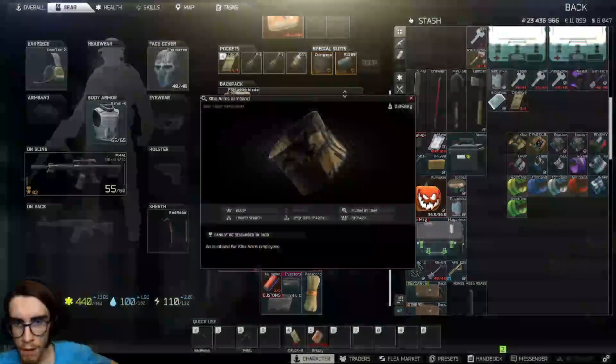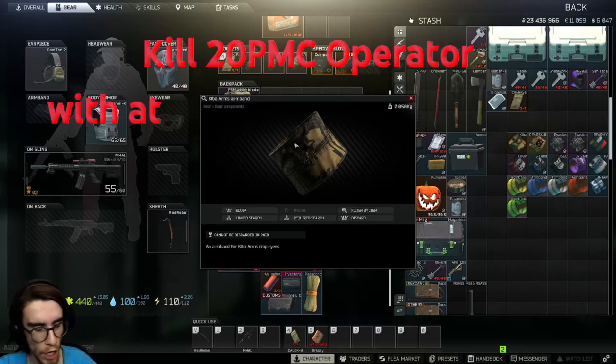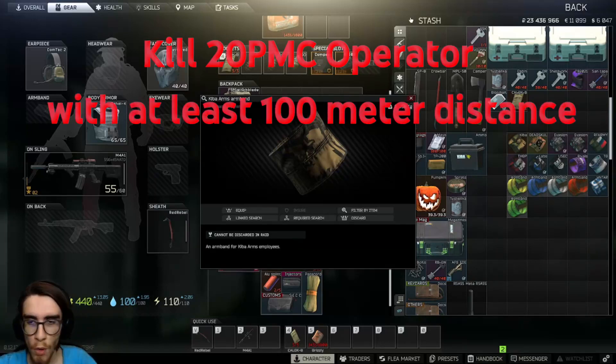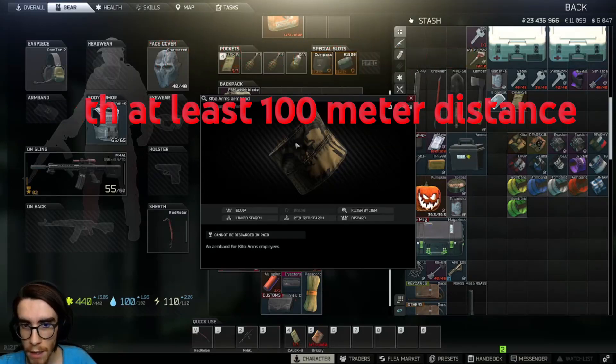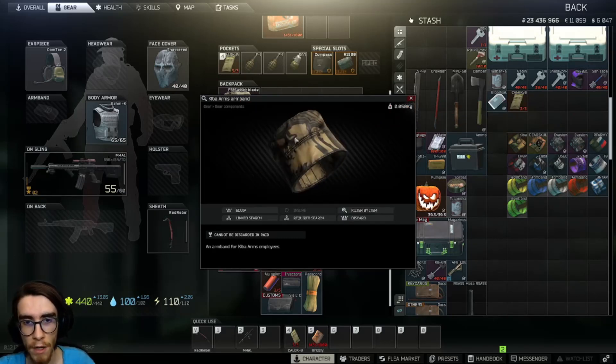This one is the Calibration armband, given to you by Mechanic. For the task Calibration, you have to kill 20 PMCs at at least 100 meter distance. Complete that task and Mechanic will give you this armband and a bunch more rewards.